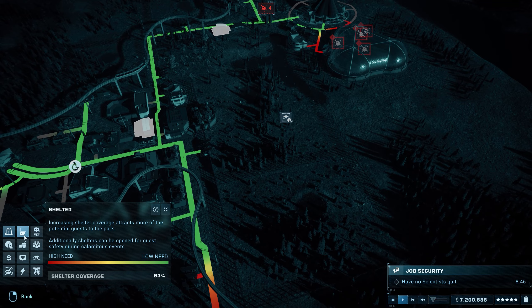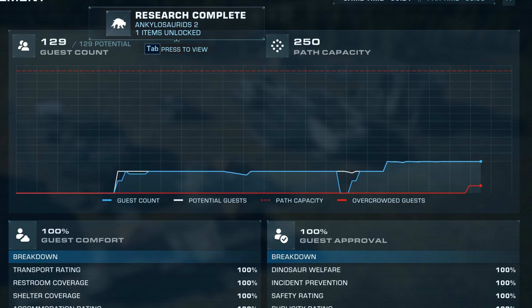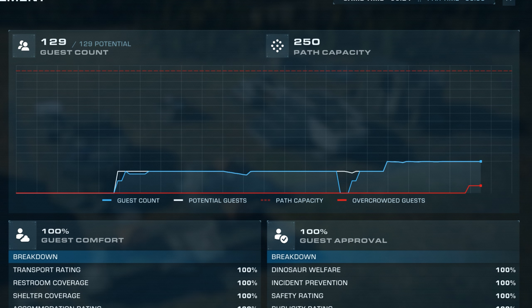Alongside comfort, you also have approval, and this one is very simple to keep high. Keep your dinosaurs happy and healthy, and prevent any escapes or deaths, and you should be just fine. On the graph, you can also see a red dotted line for path capacity. If your guest count reaches this line, you'll need to upgrade to larger paths to accommodate your guests and make your park easier to get around.